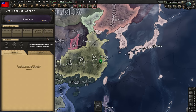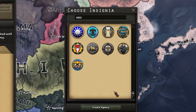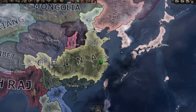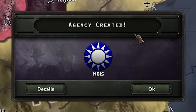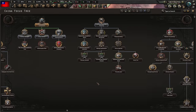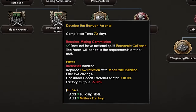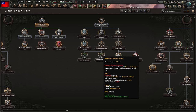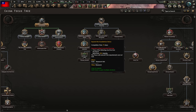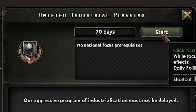While we wait for the first focus to finish, I'm gonna create an intelligence agency — we're gonna need it. The agency is created and the first focus is completed. For our second focus, I'm gonna rush down to get those metals, because we need way more metals. We don't even have time for the research slot — that's just not in right now. So unified industrial planning, let's go.